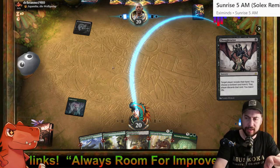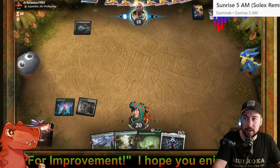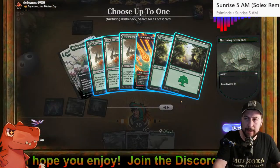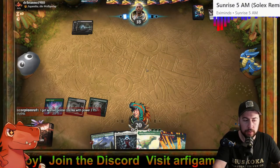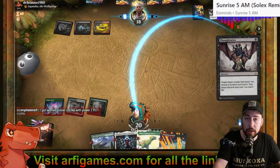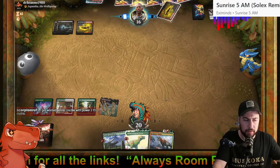We know what we're bringing in. Four lands and basically the entire package I hope for. Getting that source of white for Elish Norn could be quite lovely. Nurturing Bristleback, get something else — probably Stomping Ground just in case I want a source of red for Regisaur or Palani's Hatcher. I like the crackle — that would be pretty good. More Thoughtseize though — ouch. At least I got that Stomping Ground. I think we can get there.